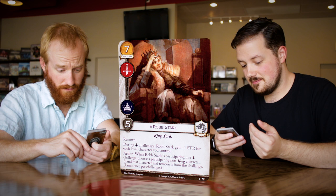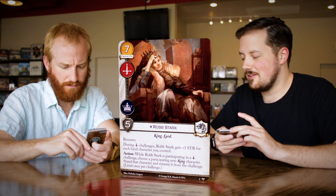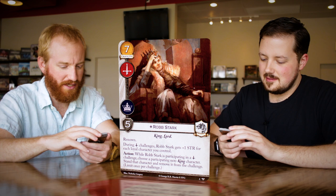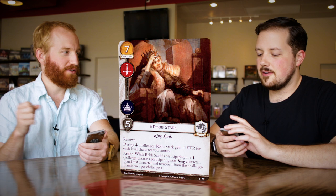So he's effectively very strong. Action: while Robb Stark is participating in a military challenge, choose a participating non-king character, kneel that character and remove it from the challenge. So he can't send himself home but he can send any enemy home that's not a king. This feels like a killer Robb — he's got renown, and his loyal characters represent legions behind him.